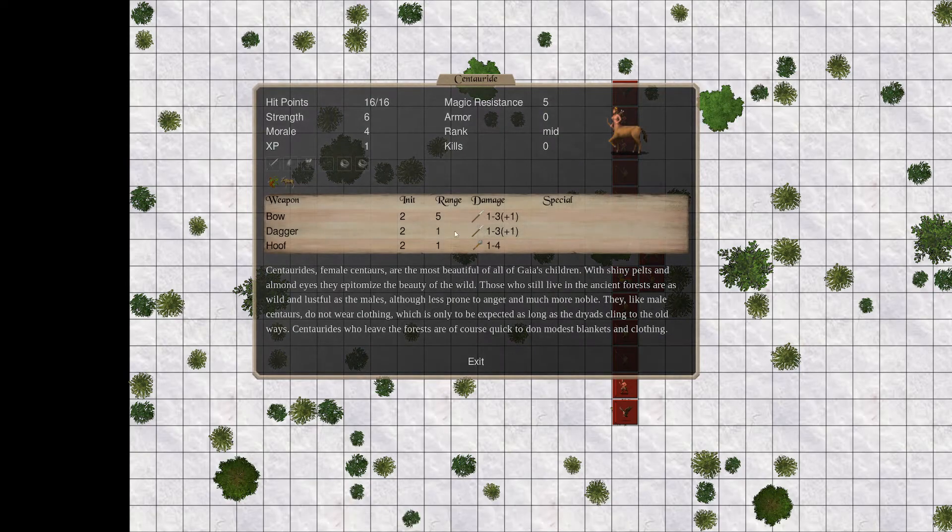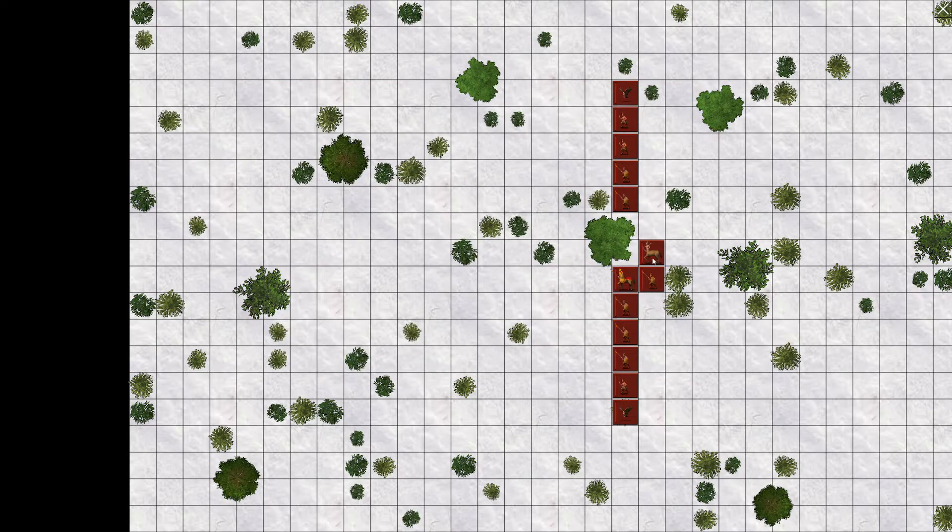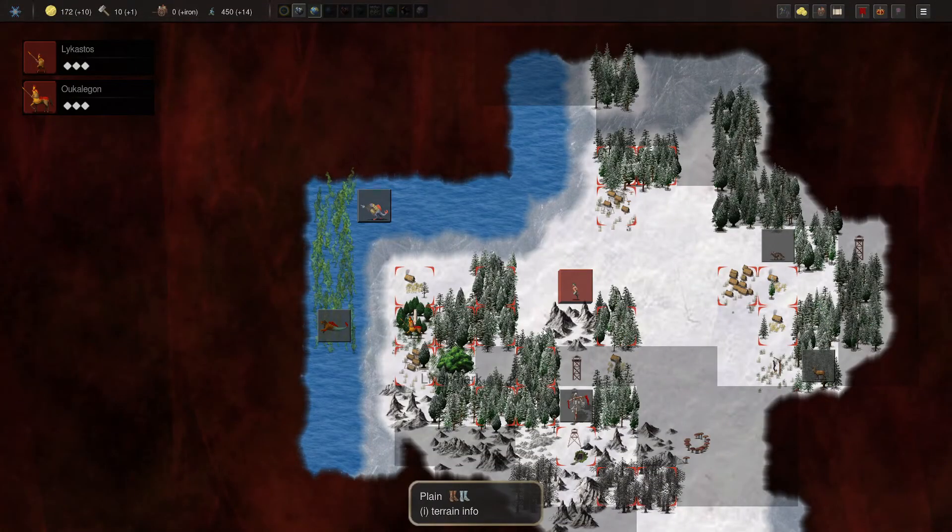We got our first — centauride. She's got a regular bow, 1 to 3 damage. A longbow would be 1 to 4 and they always get the plus 1. It has a longer range, so the males are a little bit better in shooting for sure. But they have different upgrade paths, so there's benefits to having both.